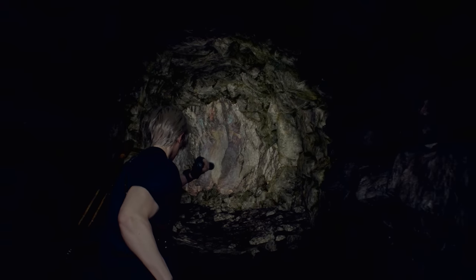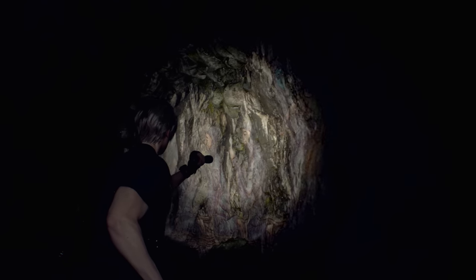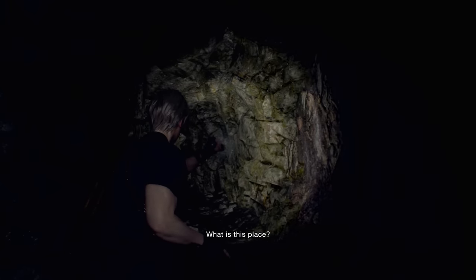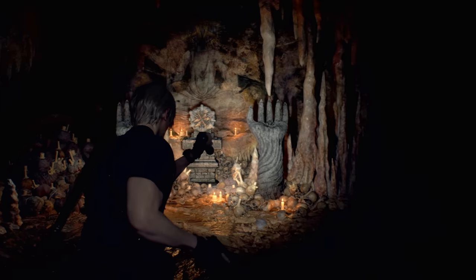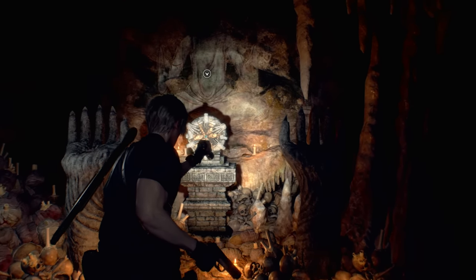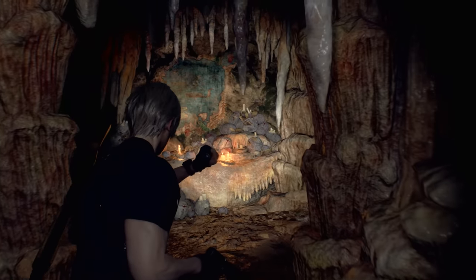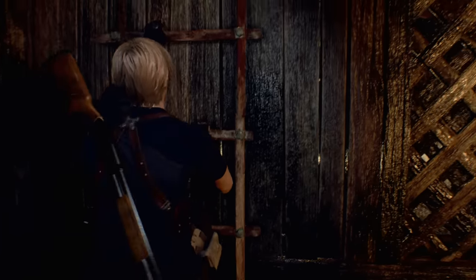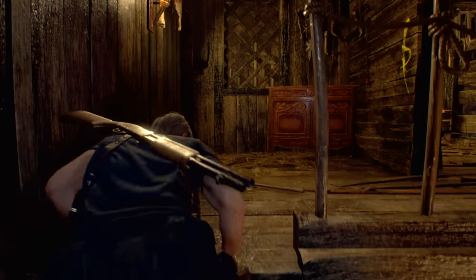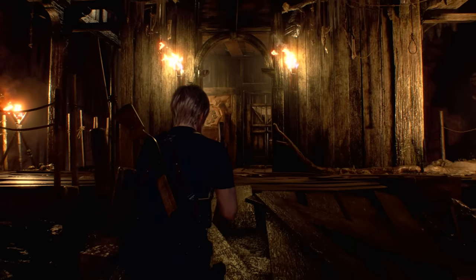We can also see from the new footage that puzzles and intriguing environmental storytelling are very much still a part of the RE4 experience. Leon briefly passes through a cave where he can see paintings on the wall and a shrine at the back where items can be placed. We don't recall that specific scene being part of the original game, so it's looking like we can expect some new challenges as we explore. Another puzzle seems to be related to various symbols scrawled in yellow paint in an area, which correspond to buttons you can press on a plinth that may or may not be keeping a familiar-ish enemy locked up just beyond that door.